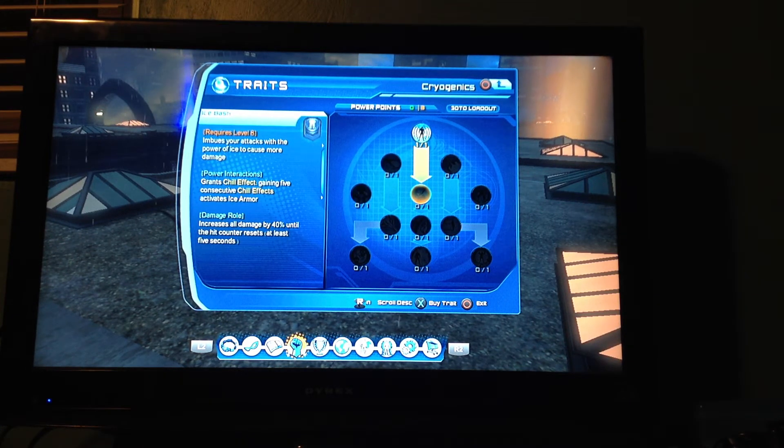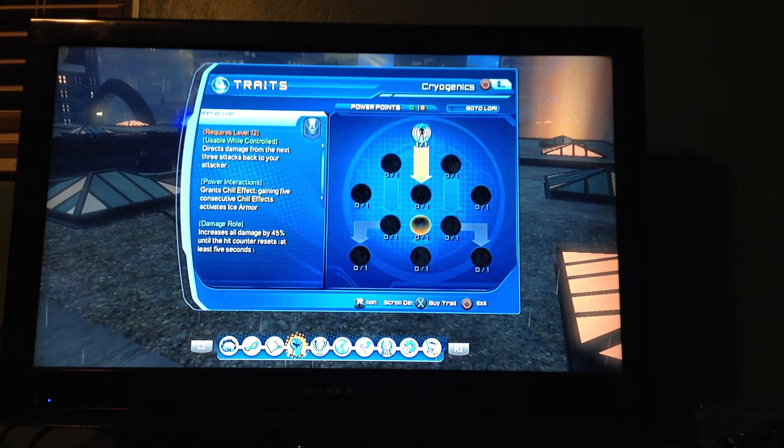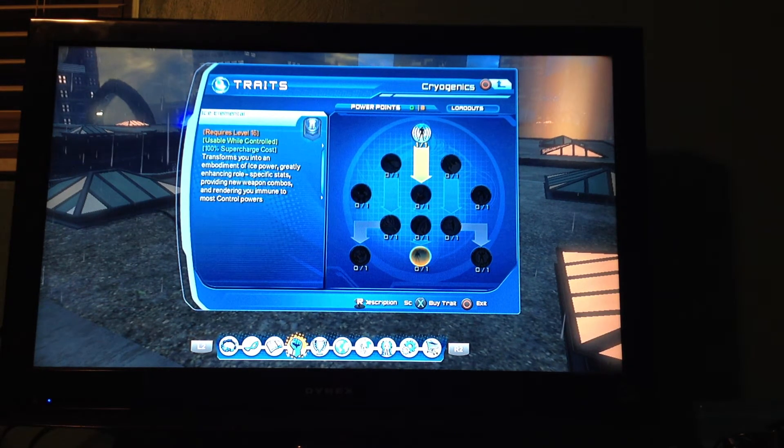Ice bash — imbues your attacks with the power of ice to cause more damage, grants chill effect. This is more like an upgraded version. I think this one probably does more damage — you can probably get more armor out of it. The selection directs damage from the next three attackers back to your attacker — that might come in handy — and activates ice armor again.